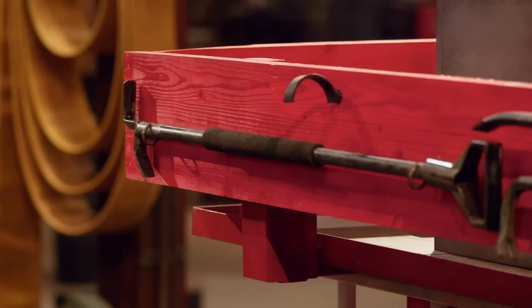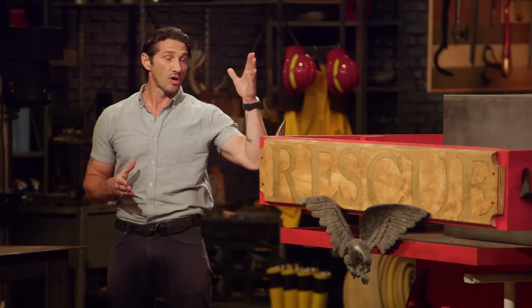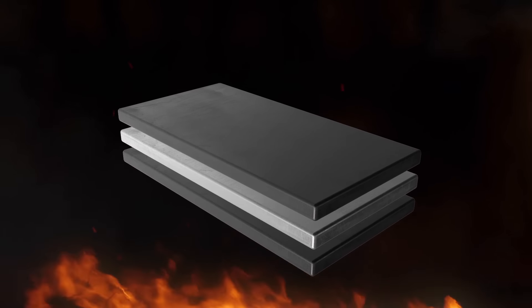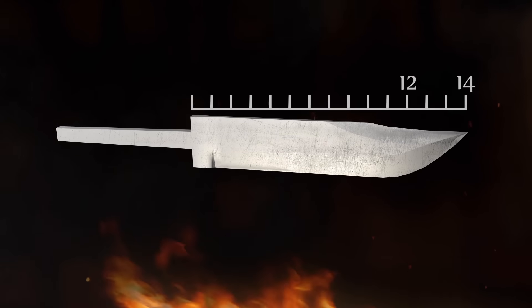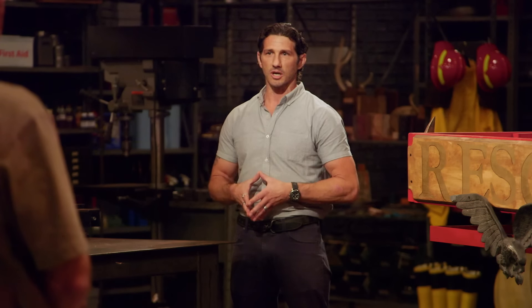What you see here is an old-timey fire rescue cart. Your job is to harvest the high carbon steel from the rescue tools on this cart and combine them with the mild steel from the ladder on this cart to make a san mai billet, from which you will forge a tactical blade that is between 12 and 14 inches in length, and it should have a through-tang design. Good luck, bladesmiths.